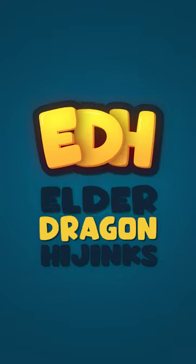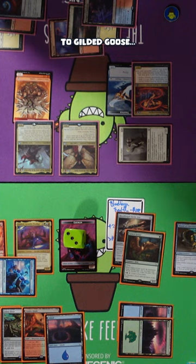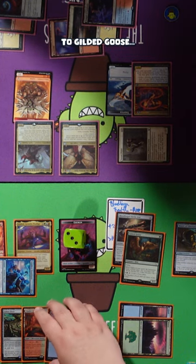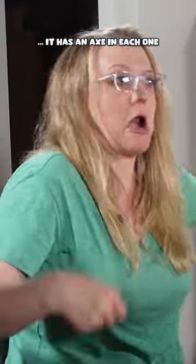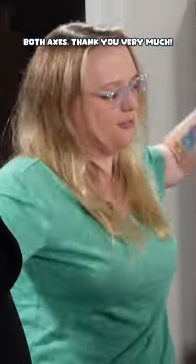This week on Elder Dragon Hijinx. I'm gonna equip a second Bloodforged Battle Axe to Gilded Goose, and then I'm gonna move to combat. It's like an armored goose — an axe in each one. Whoever's editing this, please animate the Gilded Goose with both axes. Thank you very much. Flappy axes.